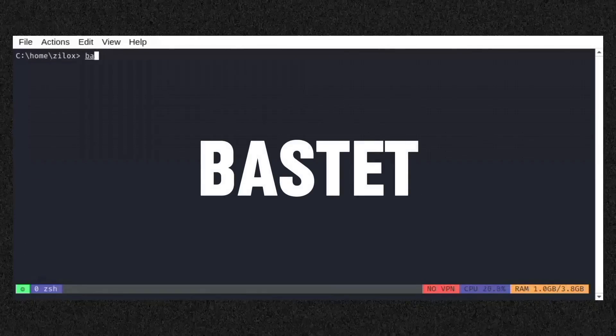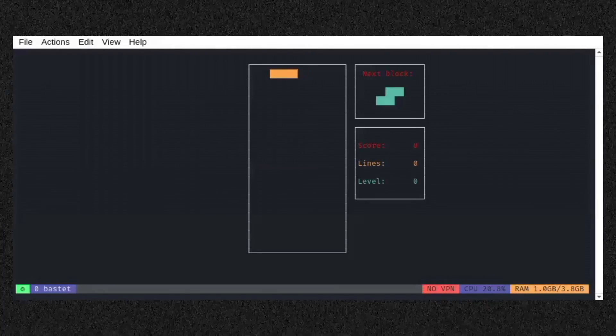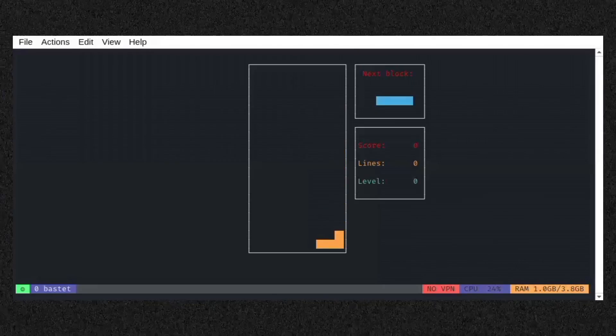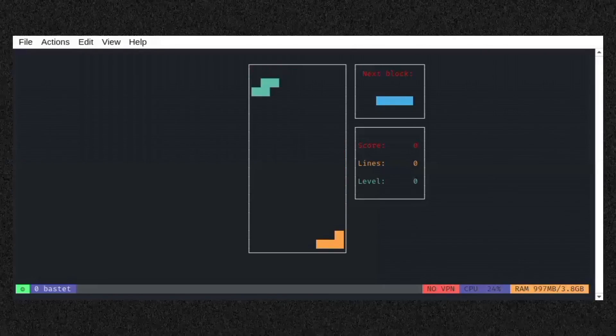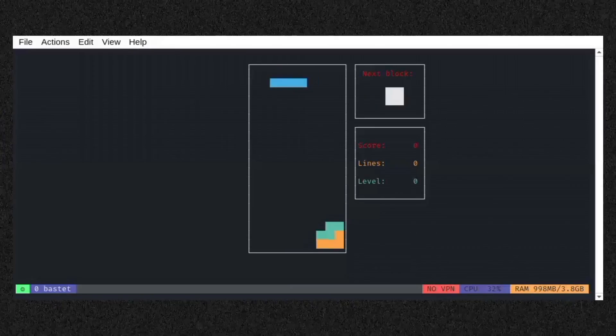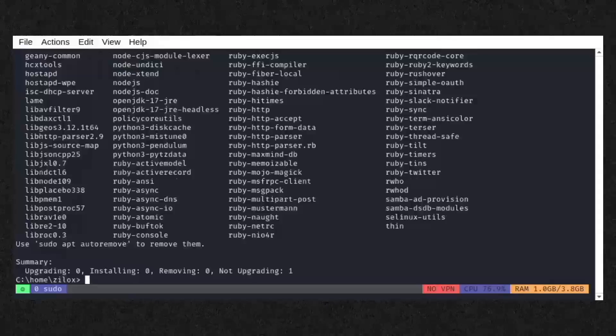Next on our list is Bastet — a twist on the classic Tetris game, but with a frustrating catch. The game deliberately chooses the worst possible pieces for you to fit. It tests your adaptability and skill in a more challenging version of the original. Play Tetris, but expect to receive the hardest blocks, making it more difficult as the game progresses. Type sudo apt install bastet to install this game on your Linux machine.